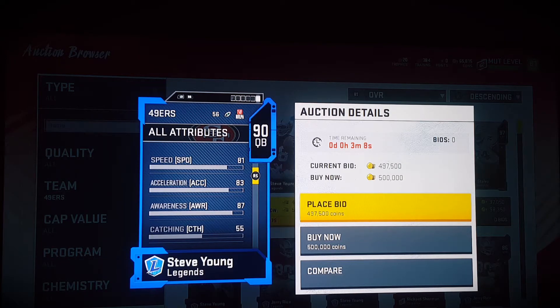Steve Young is one of the earliest quarterbacks to be released in the game, as of last weekend. I'm saying earliest, like in the batch of all good quarterbacks. Unfortunately, Kurt Warner came out first — I think he came out first — and he has good, good stats. But this card is just as good too.